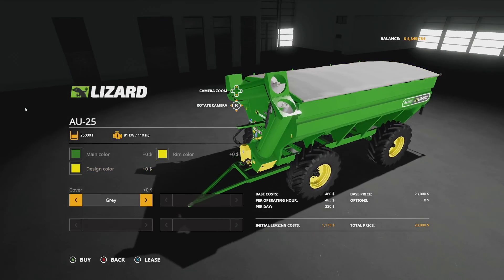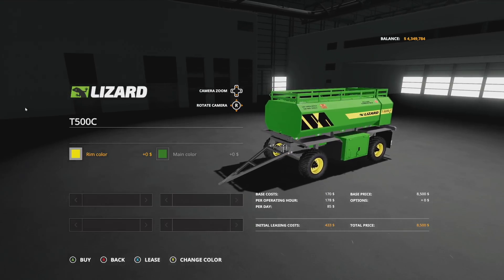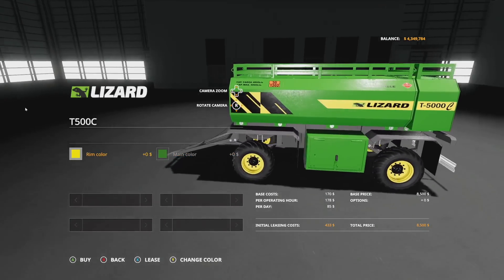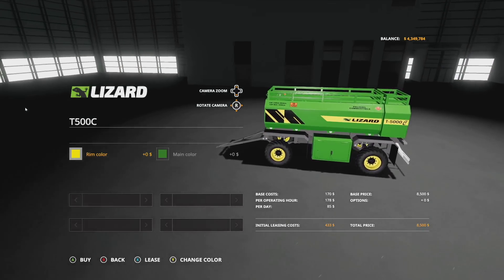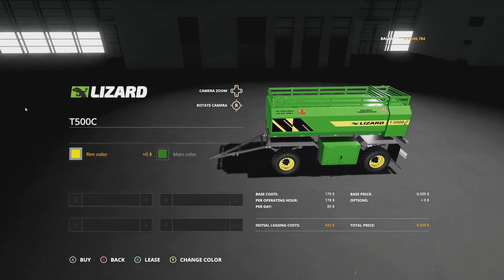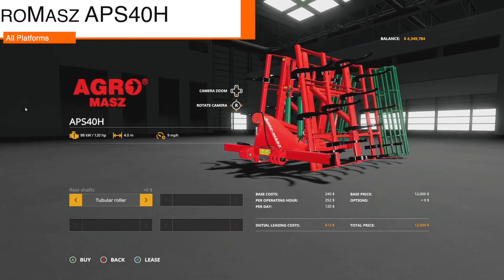Next is the fuel tank, the Lizard T5000C — accidentally shown in-game as the T500C. You've got all rim colors and all main colors available. It's used to transport liquids. Unfortunately the capacity isn't displayed in-game, but online it shows a 5,000 liter capacity at a price of 8,500 dollars.